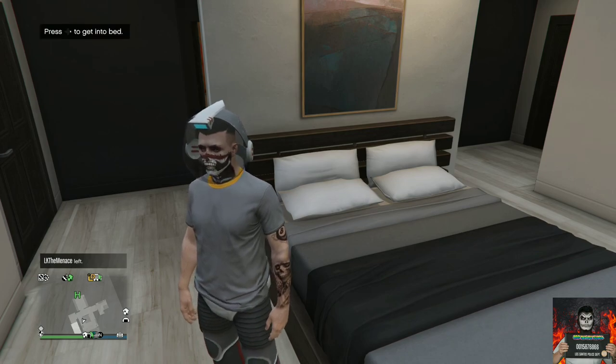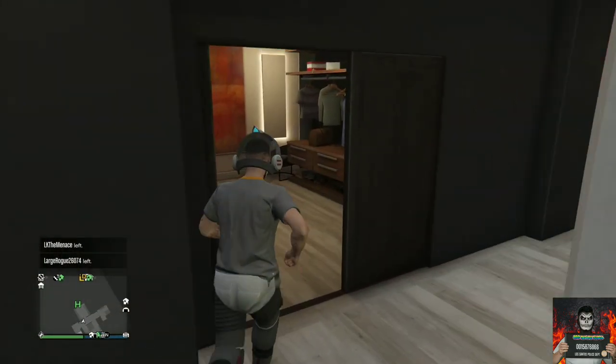If you do not have a crew t-shirt style option, join a random crew and it should appear. Once you have the crew t-shirt, back out, push save and continue. It should load you back into your last session and you should see the retro space pants on. You can save this as an outfit and it does stick.